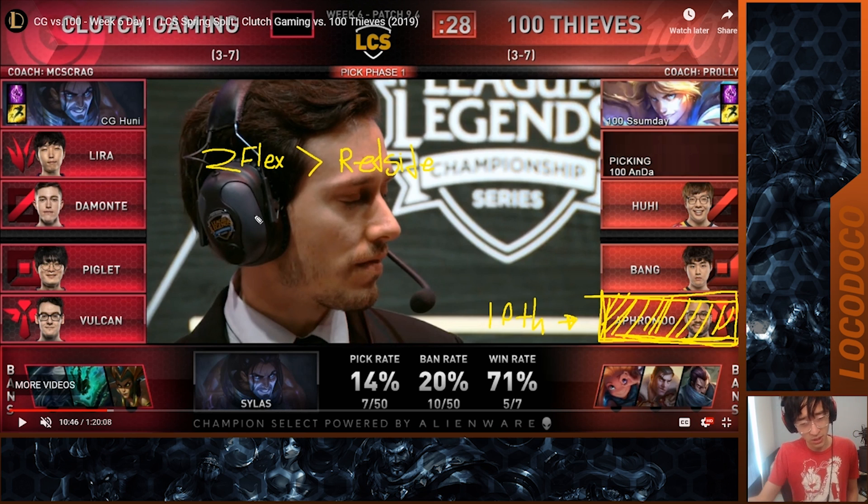Clutch is a team that makes good use of flex picks, so you can see them taking them early. Yeah, both Piglet, Huni, and Demonte are all really great on a lot of these champions.